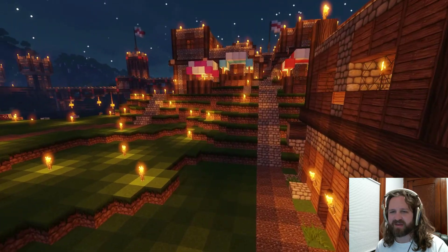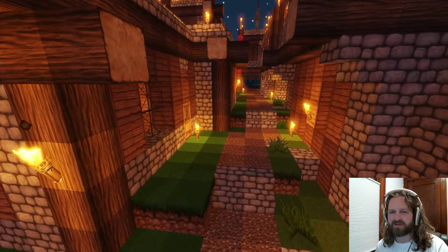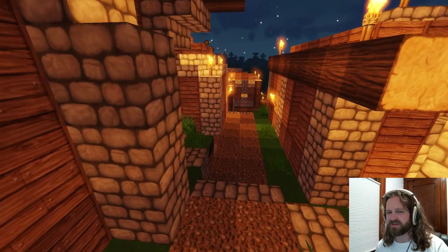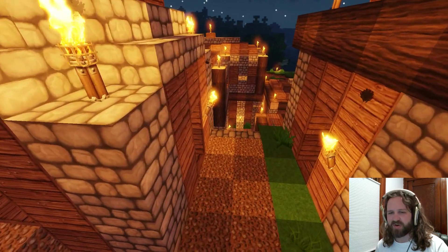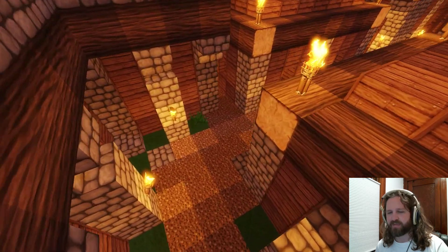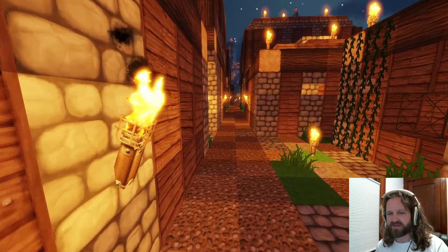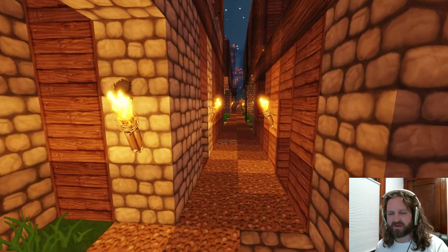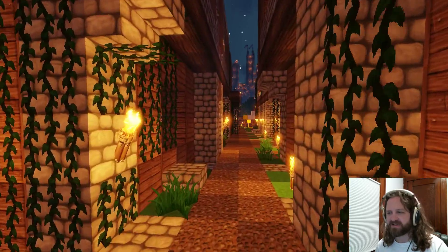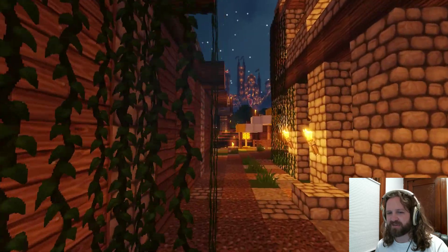We'll zoom around in the warehouses a little bit so you guys can see what these look like. I'm pretty proud of this area — it's the one place where I've really done sort of variable pathing with different kinds of blocks. This was before path blocks existed, so it's mostly gravel, but there are other things mixed in. And you get a nice fly through of my warehouses with the big base back there in the background.